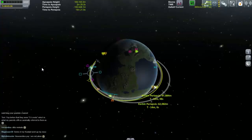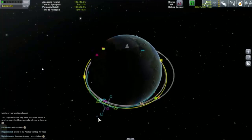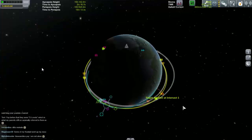Let's try to circularise that a little bit. Nearly there — just need to get that over 70k. There we go, that's good. So that's our potential orbit set up.